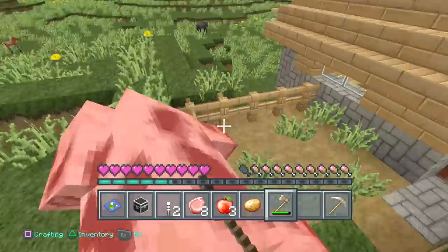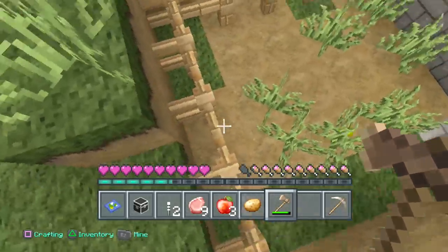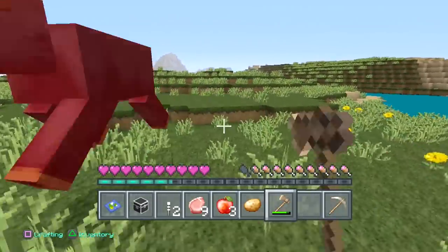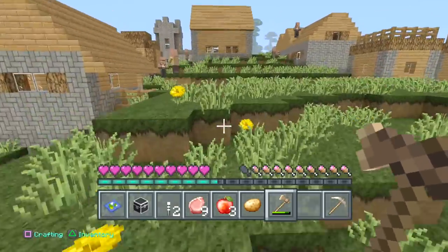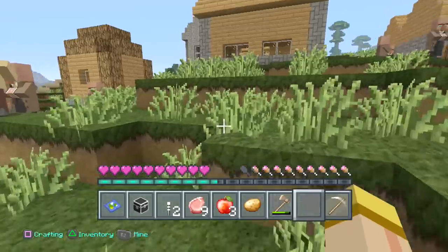They might have some valuable items that I really can't get anywhere else. At one point I want to make a little villager trading system. I made one previously in a tutorial, but to do survival I've got to know where these guys are at. Let's check out this really cool village.